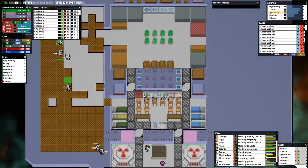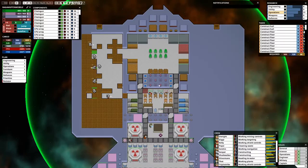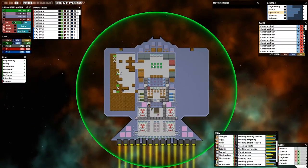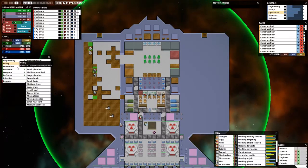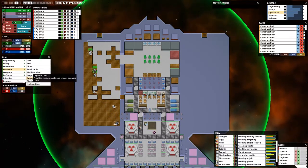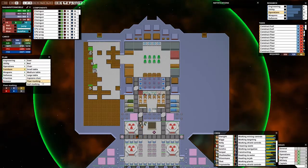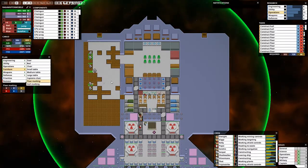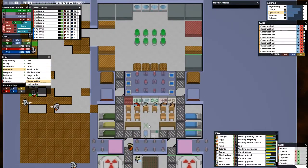I probably want to increase the size of this room — I might end up building this room one or even two more sizes. Because I'm going to need a captain's chair. You've got to have a captain's chair — it provides speed, morale, and energy bonuses. I want a captain's chair now. Don't know if the markings actually do anything, but I guess put a couple of markings here and here and just see what happens.